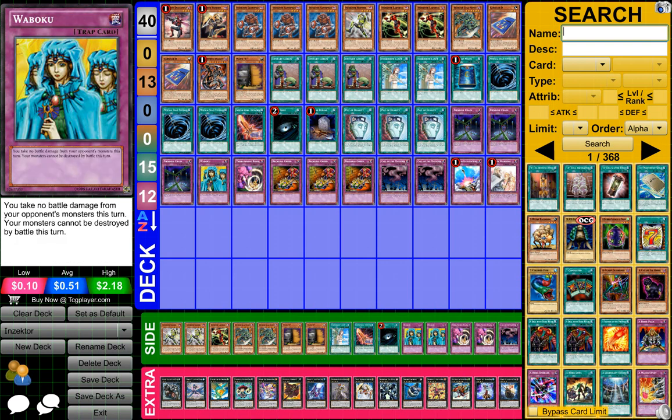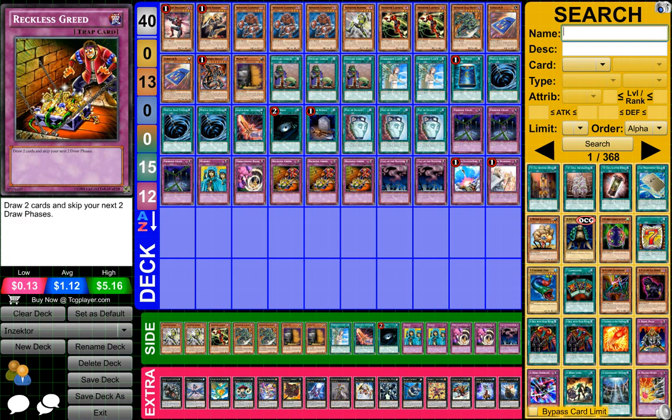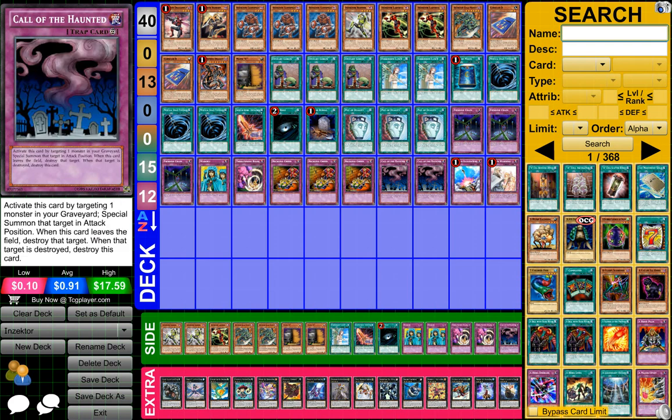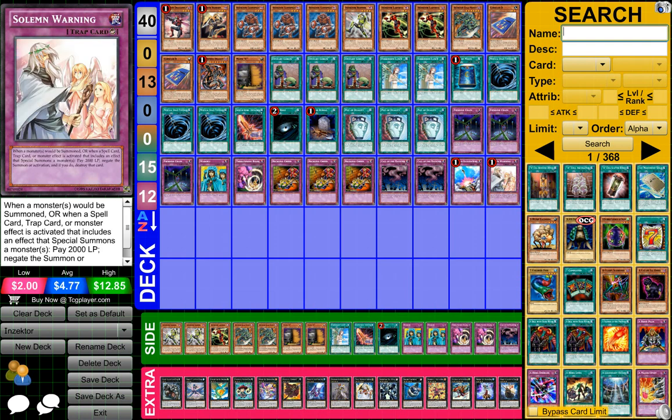3 Fiendish Chain, 1 Waboku, 1 Threatening Roar, 3 Reckless Greed, 2 Call of the Haunted, 1 Compulsory Evacuation Device, and finally 1 Soul Drain.